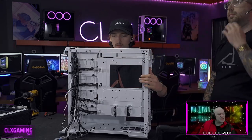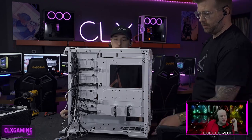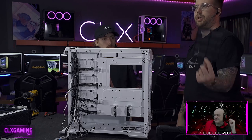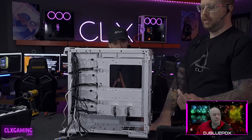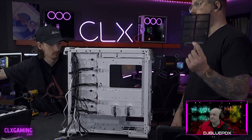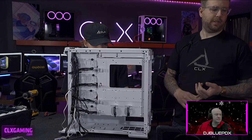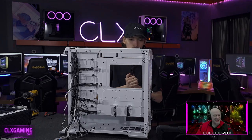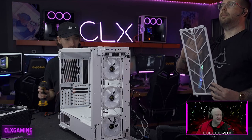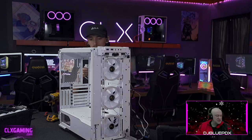There's also a dust filter on the bottom of the case for the power supply intake. The PSU mounts down here, intakes air through the bottom, and exhausts out the back. The dust filter keeps pet hair and dust out. There's also one on the front of the case. It's amazing how light these cases are before you put everything inside — the glass panels are the heaviest part.